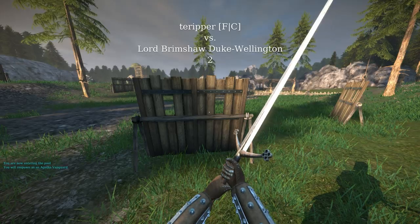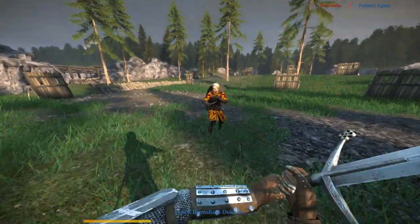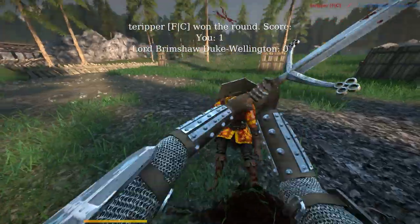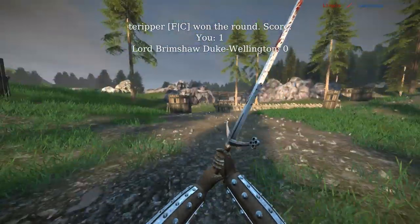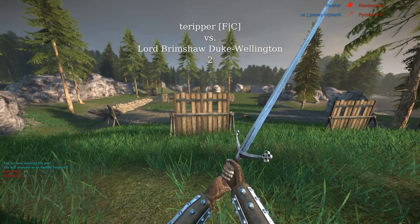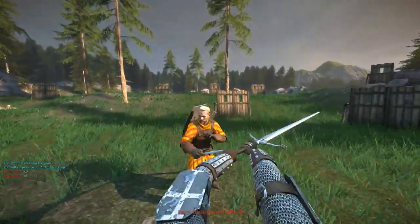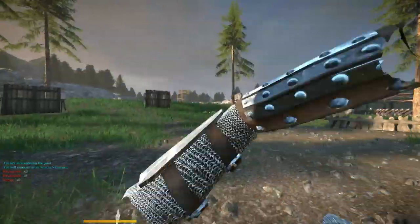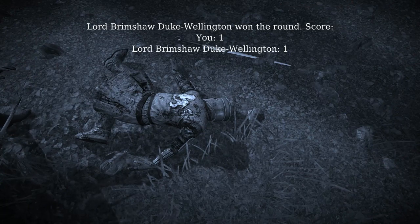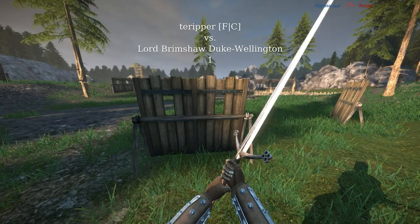Last fight against Lord Brimshaw, Duke Wellington. I'll try to use some accelerated drags against men-at-arms especially. He was kind of strafing around to try to get me to block early, and it worked the first couple of times. The third time I just forgot to block entirely. Let's see if I can actually kill him this time.